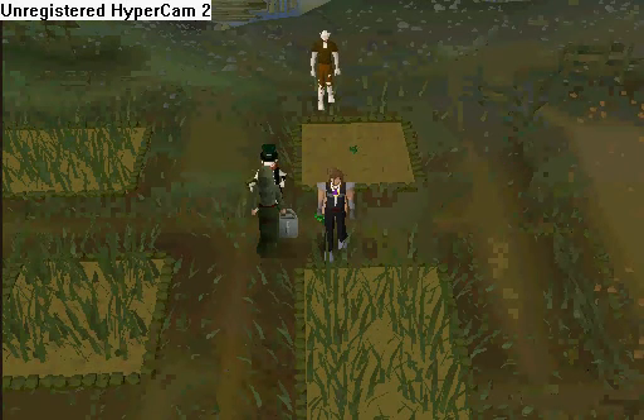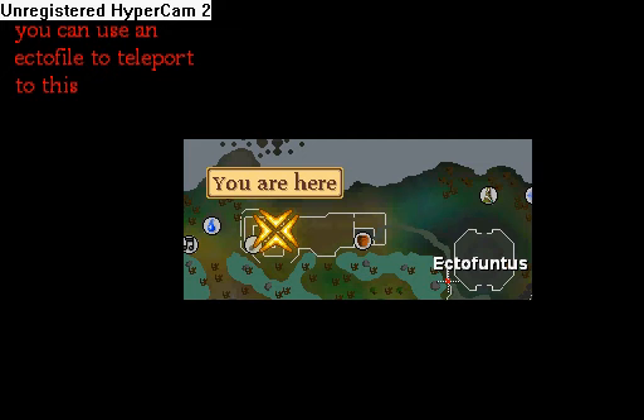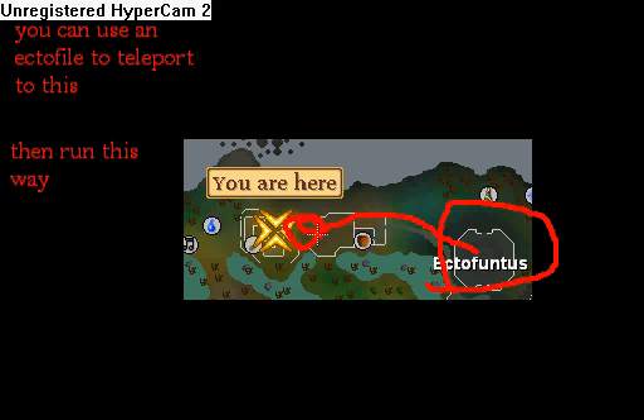There are two other ways to reach this herb patch. You can use an ectophial to teleport there, then run this way. Easy, right?